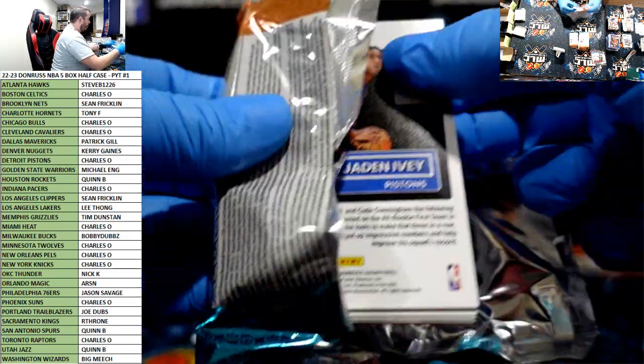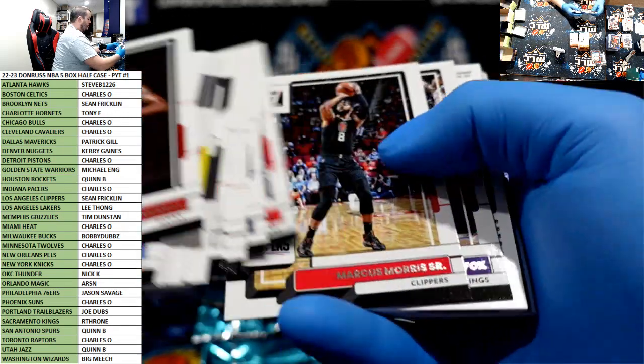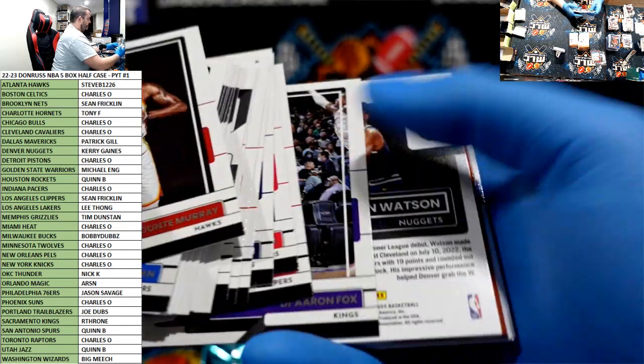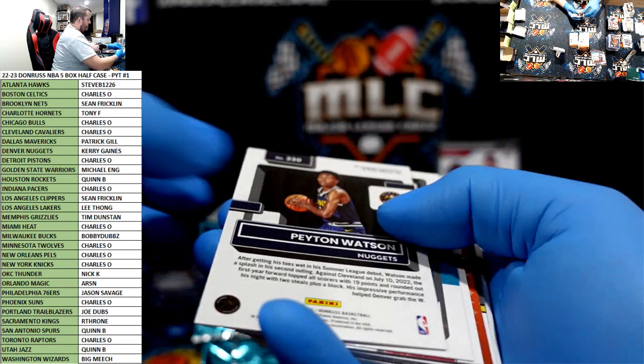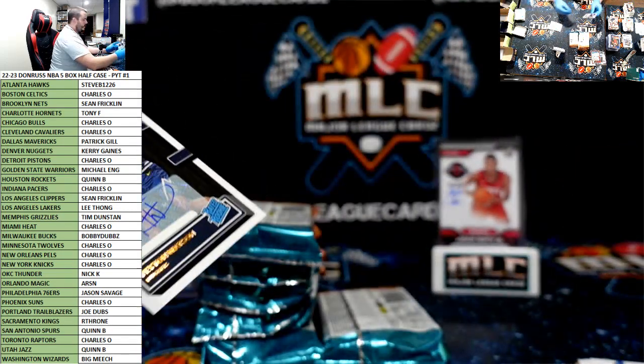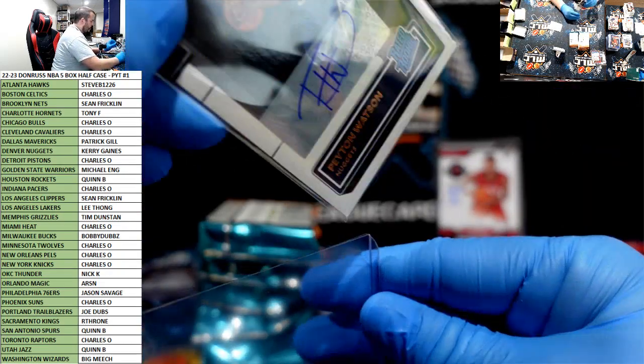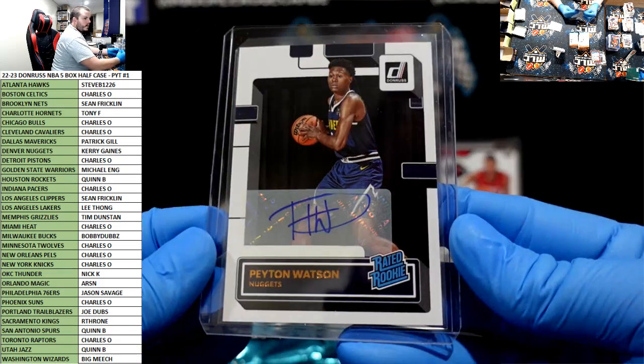Yo Colt, what up! Peyton Watson all over the place — Nuggets are destroying the last two boxes. Carrie G — good for the Nuggets!